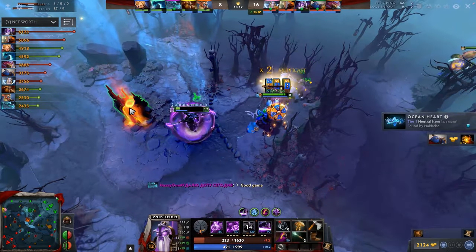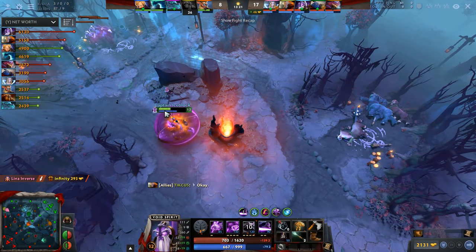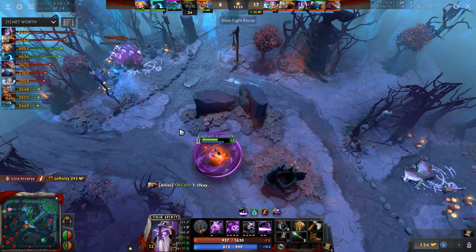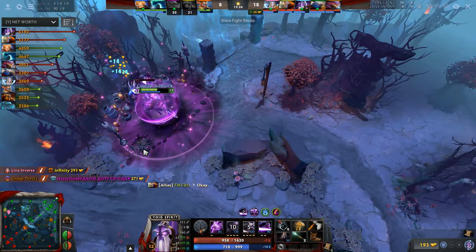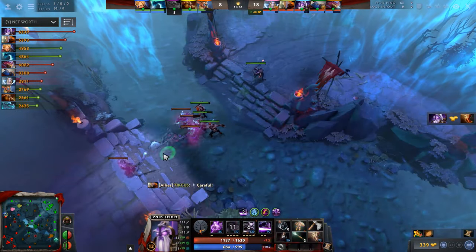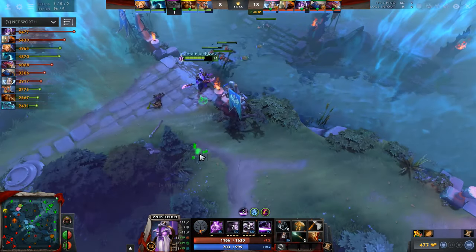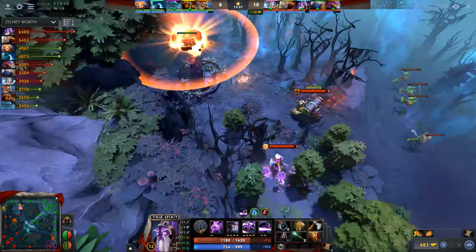Once the mid tower is down, your primary objective is completed. And unless the enemy mid snowballed, or both of your side lanes somehow lost, you should be the strongest hero on the map. So forget that jungle exists — your early game power spike mostly comes from levels, not from items. Just show up to whichever side lane you prefer and force that tower down.